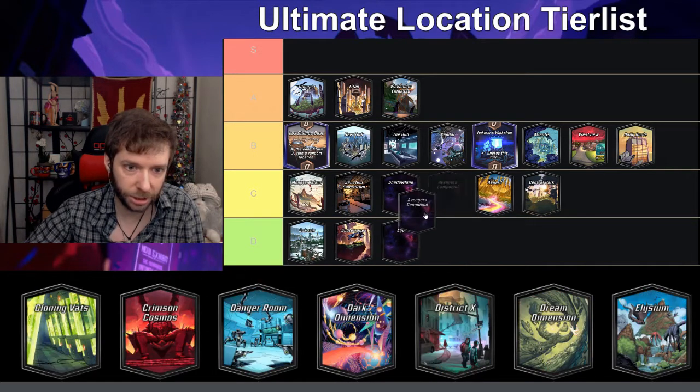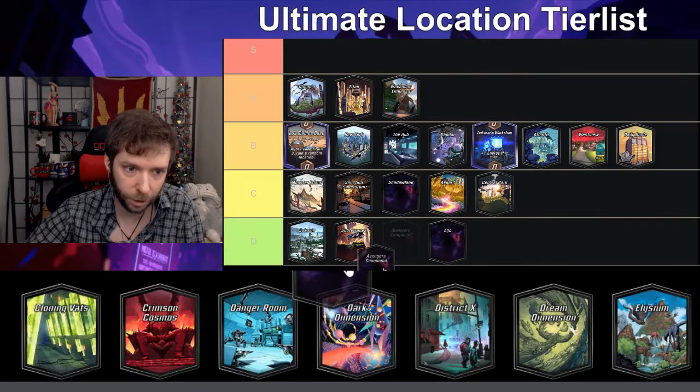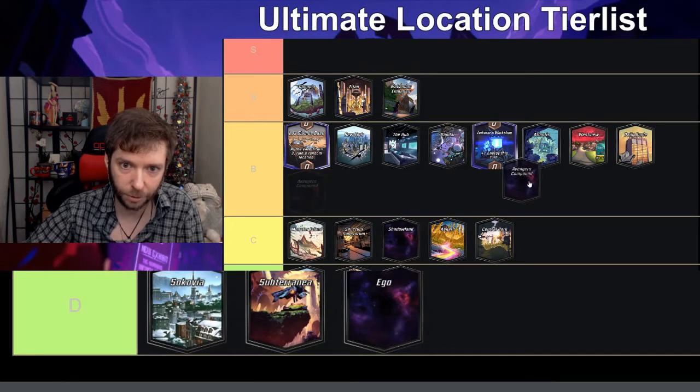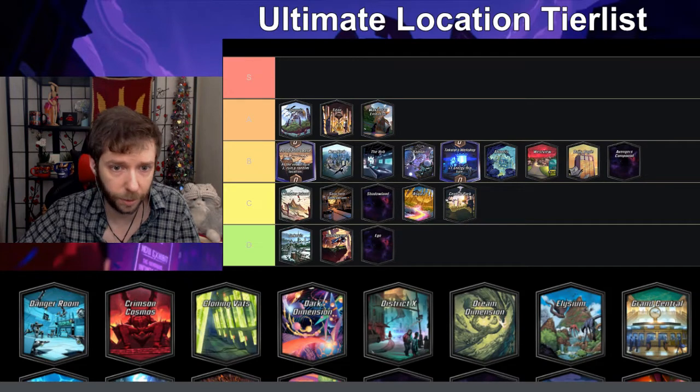Avengers Compound — this is also my honorable mention in favorite locations — on turn five cards must be played here. I think this is fun, I think this is a good location. I'll put it in B.